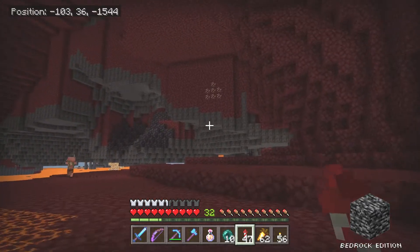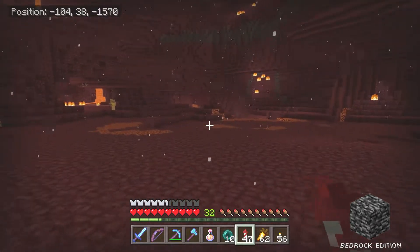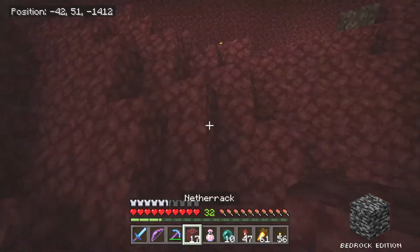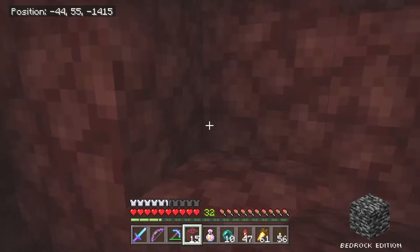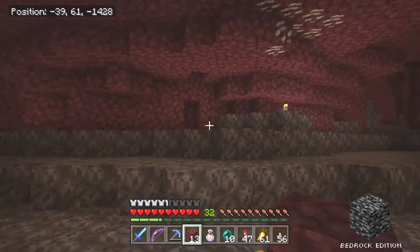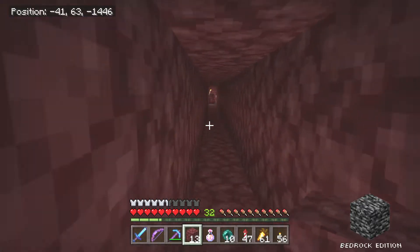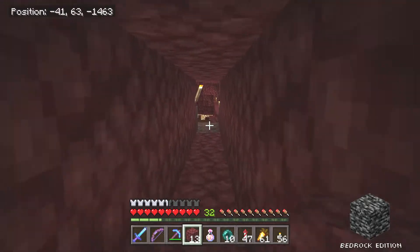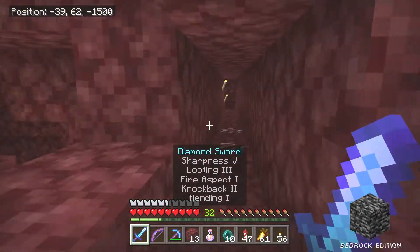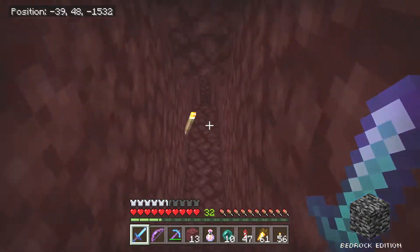This is the right area — you can see there's a basalt delta there. Somewhere around here I have dug a mine. I need to dig down to Y13, but I think I've dug a mine somewhere around here already. I was digging up for Blackstone earlier. Yeah, there's a torch up there. Here it is — this should be the tunnel I've dug.